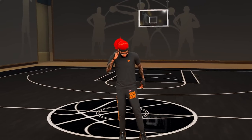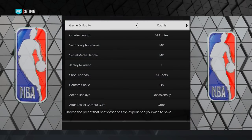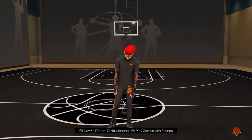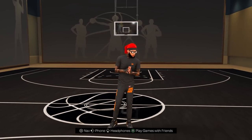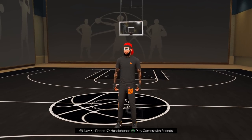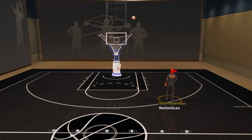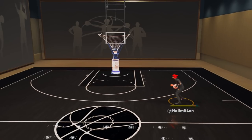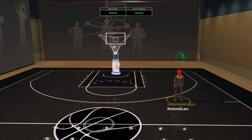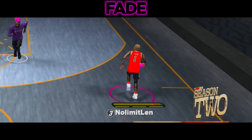Learning your jump shot is honestly the easiest part when you have a smooth jump shot. Go to settings and change your game difficulty to Hall of Fame — learning on high difficulty makes it much easier to shoot in-game. Load up the ball machine by pressing A or X and scroll down to ball machine. Keep shooting until you feel 100% confident with your jumper. That's honestly what I did to shoot so well — just ball machine on Hall of Fame until you feel comfortable.